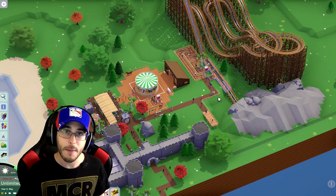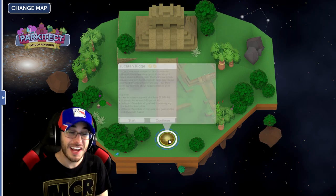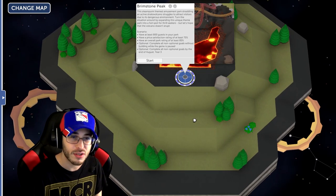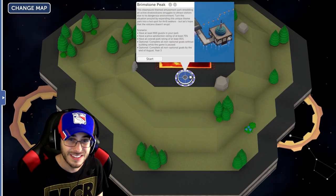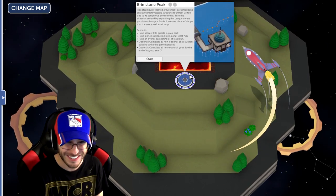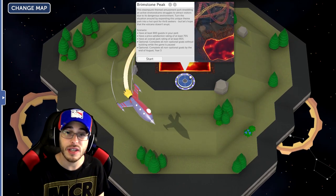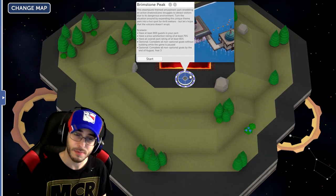Let's get back to the campaign. Last campaign video we finished the previous one — now we're going on to Brimstone Peak. This is a steampunk-themed amusement park straddling an active stratovolcano. It struggles to attract visitors due to the dangerous environment. Turn the situation around by expanding this unique theme park into a hot spot for thrill seekers. But let's hope the volcano doesn't erupt — I'm pretty sure that mechanic doesn't exist in this game, so fingers crossed our park doesn't get covered in lava.